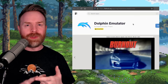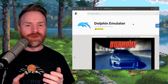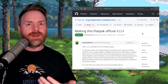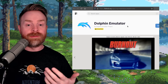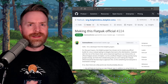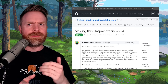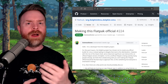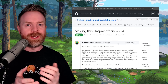Speaking of emulation, next up we're talking about GameCube and Wii emulation on Linux with Dolphin. Dolphin currently has Flatpaks over on Flathub, but they are unverified — not run by the official Dolphin team. That seems to be changing in the very near future. The Dolphin team is planning on making their Flathub account official. This won't change performance or bug fixes — it's just going to make it official, so in terms of security and authenticity, it'll be the real Flatpak coming right from the Dolphin team.